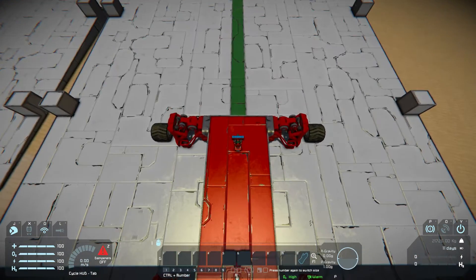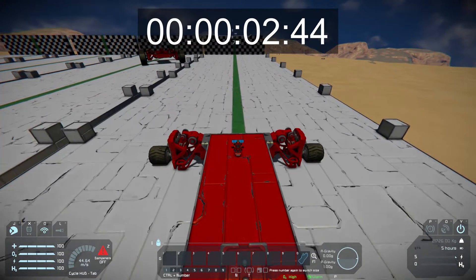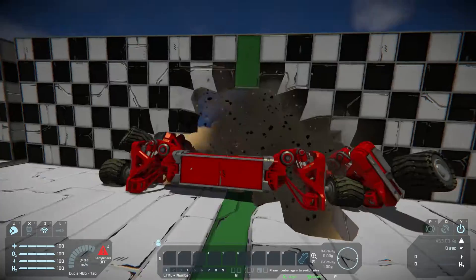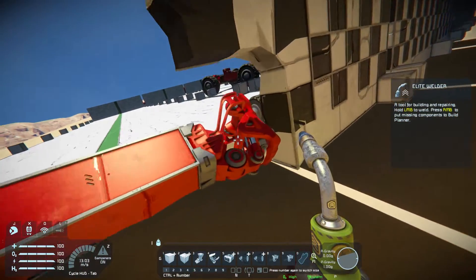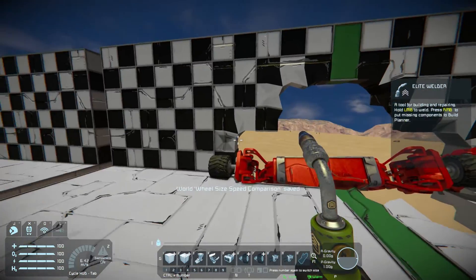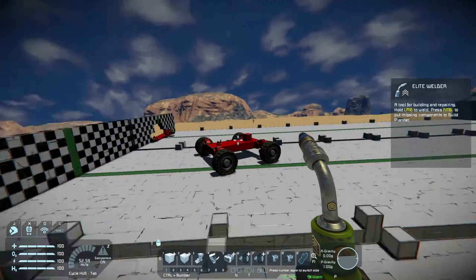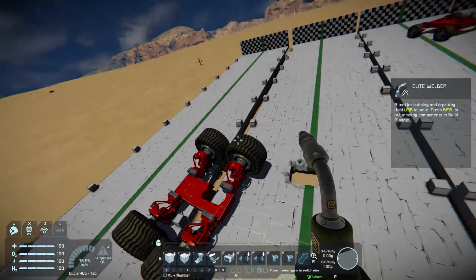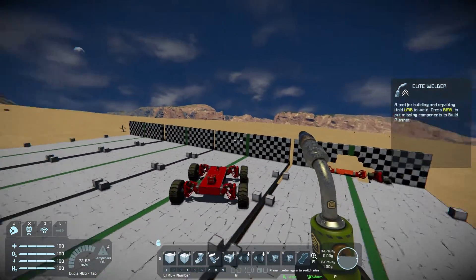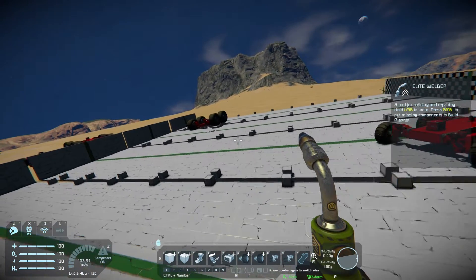Now down to the last vehicle — the tiny 1x1 wheels. In 3, 2, 1, go. That also feels pretty similar. This one smashed right through the wall because the tiny wheels are not big enough to actually be the point of impact, so the body itself hit the wall and that's why it crashed through. So three different vehicles, three different wheel sizes, three different results: the 5x5 bounced all the way back with some collision, the 3x3 bounced back a little and then stopped, and the 1x1 smashed straight through the wall.